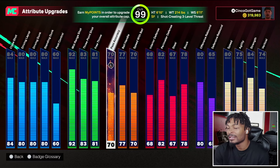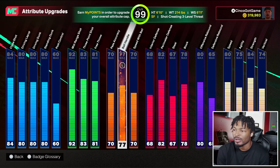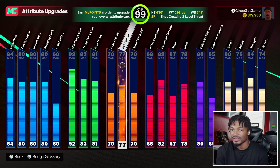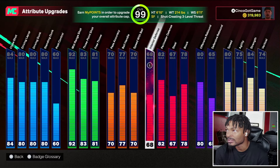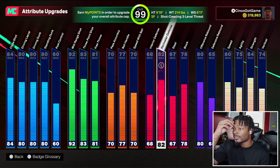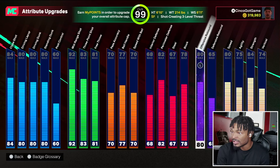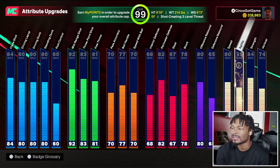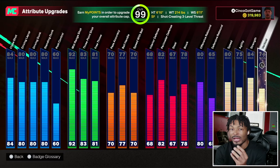92 mid-range because I want to go shooting badges. 83 three-pointer is good enough. 70 pass accuracy — I got some rec gameplay at the end of this video playing point guard and the 70 pass accuracy in rec is pretty decent. 77 ball handle — you're not going to be dribbling as fast as on a 6'6" or 6'2", but 77 gets decent animations. 82 perimeter defense for Challenger. 67 steal for Interceptor. 78 block gives us High-Flying Denier. I prioritized some rebounding: 80 offensive board, 60 defensive board. 80 speed, 75 agility — not bad for a 6'10".